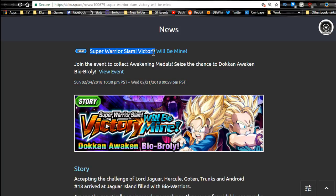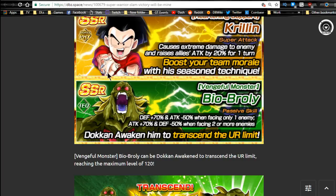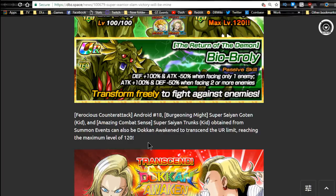Super Warrior Slam — Victory Will Be Mine is the Bio Broly event, and it also ends today. Krillin cards drop here but apparently have a really garbage rate. Bio Broly does have a decent drop rate. You can Dokkan Awaken him — he's a really good defender facing only one enemy. He's going to be pretty decent on the Revival team when you're going up against Super Saiyan 3 Goku. You also have medals for Android 18, who is mostly useless, though now that 17 came out, she finally has a linking buddy for her super team.